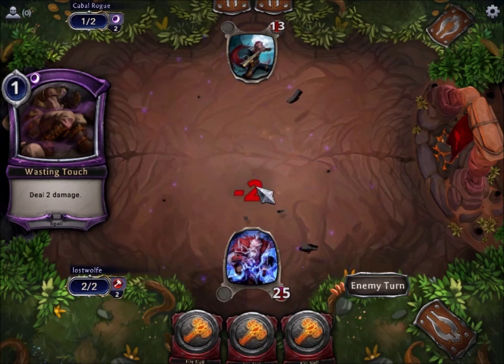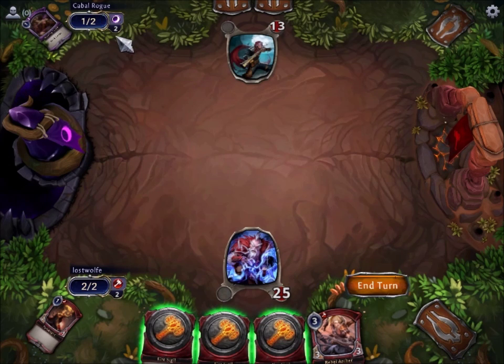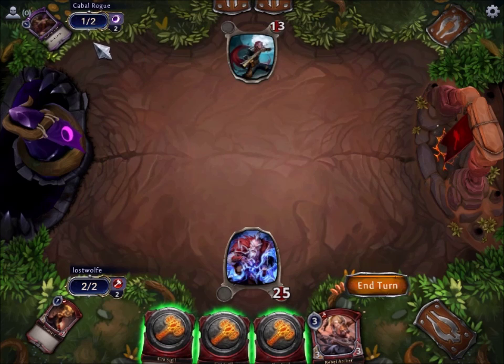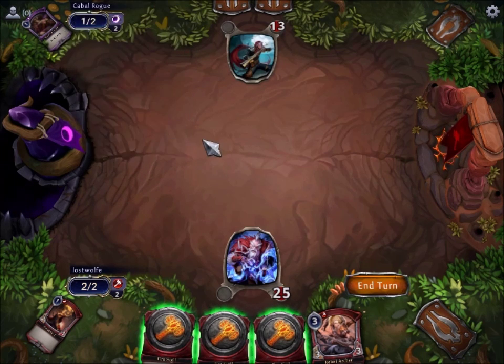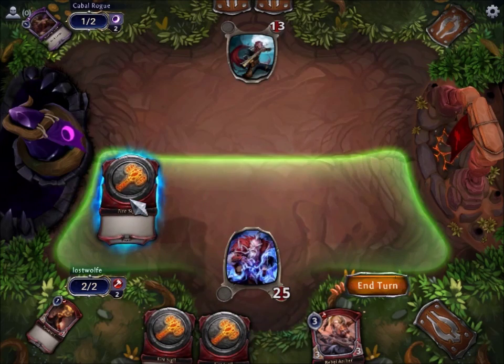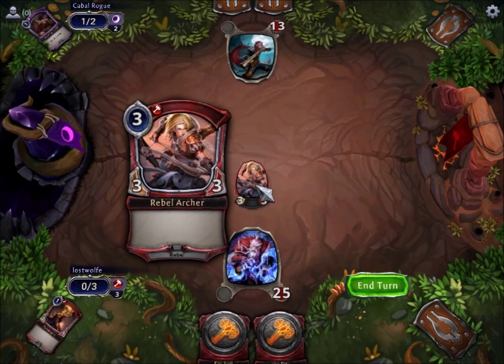The computer is sort of smart. It will take out things that it thinks are threats first. Now notice an interesting thing happened here: he still has two of his purple magic, but he spent one generic mana. It only required one, so he met that requirement and it cost him one to cast. This guy costs three generic mana, but you need at least one red to make him happen. So as long as I have the one red and I've got two other colors, I can meet the requirement as long as I have the generic mana requirement met.